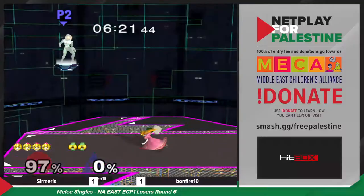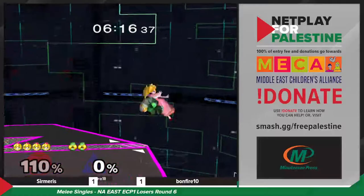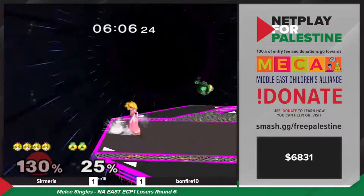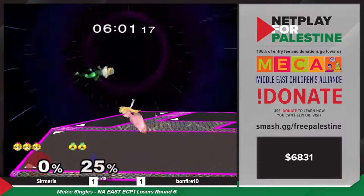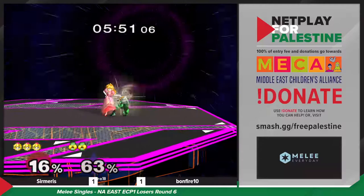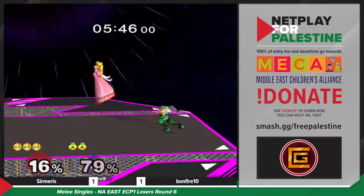The snipe — well played. That snap to ledge from Sermaris was so fast, it was such a tricky little double jump movement. Bonfire needs to make that conversion real quick. With the needles she gets a free sixteen percent — actually significant in this matchup — but Bonfire is not ready to punish the down smash on shield yet again.